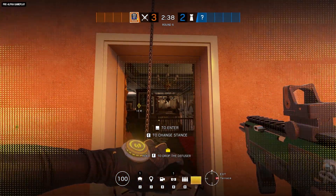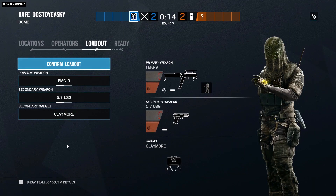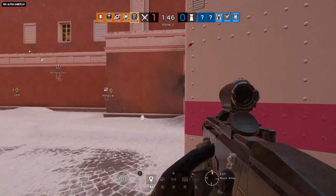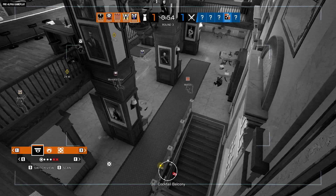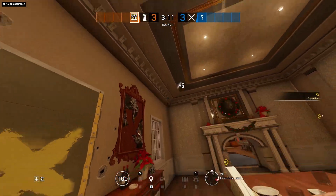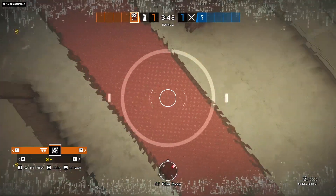Hailing from a different quadrant of the fashion galaxy, we have Nook. This attacker from Denmark's Jaeger Corps may have an eye-catchingly eerie getup, but you'd actually prefer it if you didn't notice her at all. When her Hell Presence Reduction Gadget is active, you won't hear her footsteps and you won't see any sign of her on camera feeds. And with all the different potential camera feeds available to defenders these days, Nook's ability to hide from them all is all the more alarming.